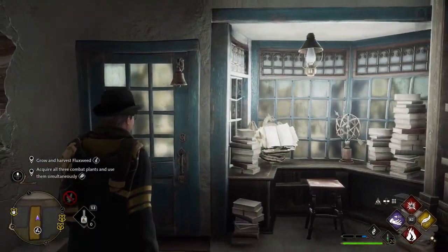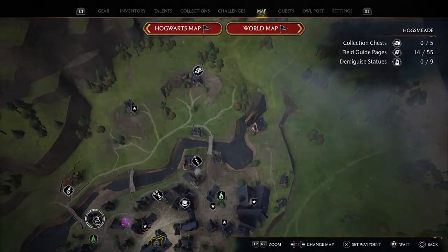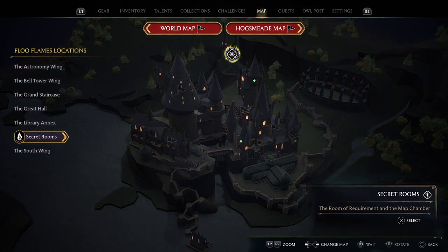And now we're going to head over to the Room of Requirement. Select that, Room of Requirement, travel — and now we're inside it.